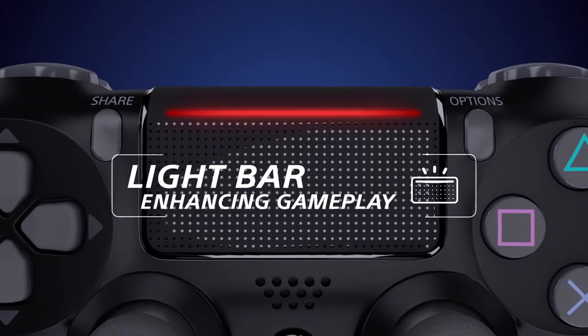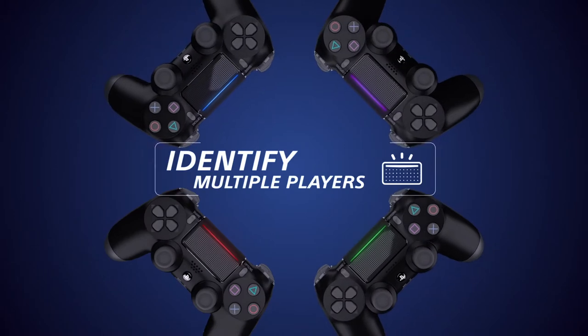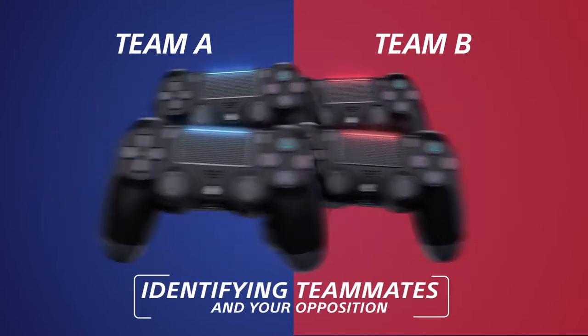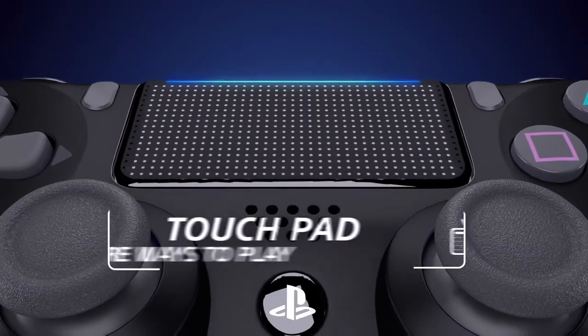A dynamic light bar that shows your status and when you're in trouble, identifying your teammates and the opposition. An interactive touchpad for more ways to play.